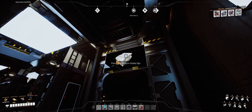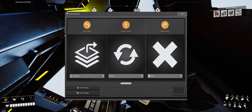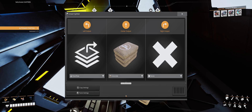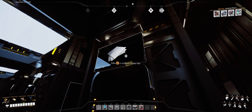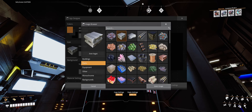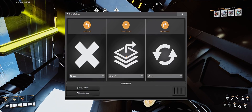For each of our four items, the first being concrete, we'll need to set the sign and then set the smart splitter above. When setting the splitter, we're going to replace the output that is currently set to any to the item we wish to store — the first being concrete. Our next item will be iron plates; we set the sign and then we set the smart splitter. The next two items, iron rods and wire, are then completed as well.